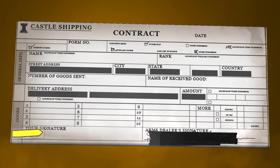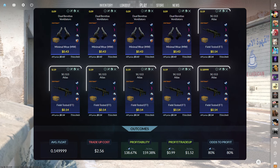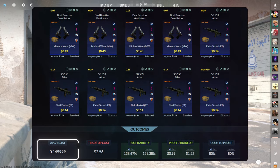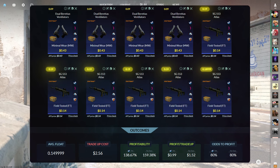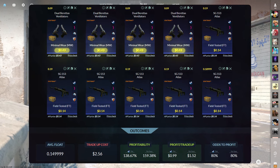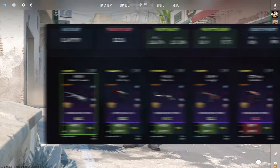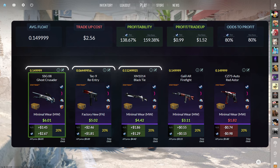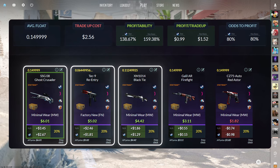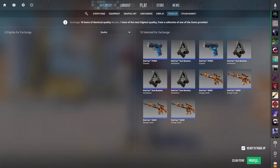Let me show you this insanely profitable bonus $2 trade-up I simply couldn't skip. This bonus trade-up consists of 4 StatTrak minimal wear and 6 StatTrak field-tested mil-spec skins from the Chroma 3 case below a 0.15 average float. Get the minimal wear skins below a 0.09 float and the field-tested skins below a 0.19 float; the StatTrak minimal wear skins for $0.43 or less and the StatTrak field-tested skins for $0.14 or less. This trade-up only costs $2.56 total but has a massive 138.67% profitability after Steam fees with an 80% chance to profit each time. Three of the four profit outcomes make over $1 each — and we have a 60% chance to profit over $1 on a $2.50 trade-up.